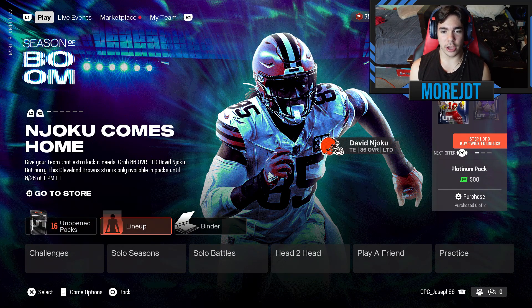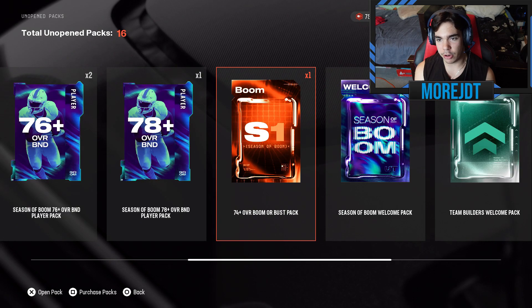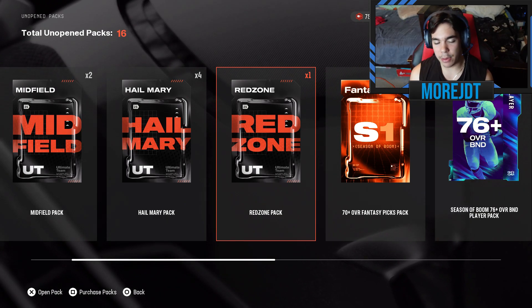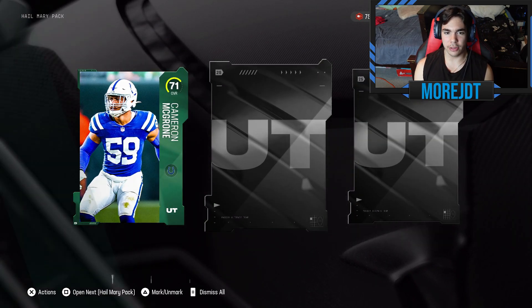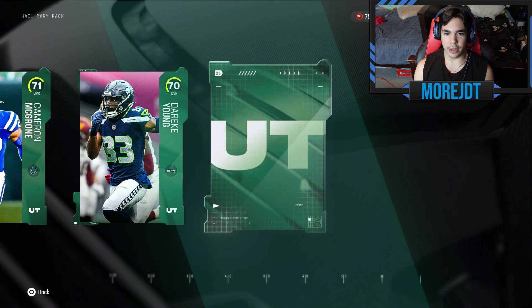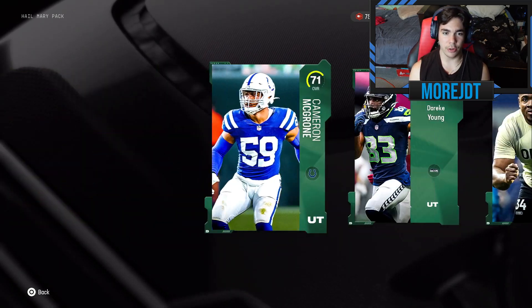There's a limited time David Njoku impact card, so let's see if we can pull something good. We want a pack that gives us the most players since we need them. We have four Hail Mary packs, two Midfield packs, one Red Zone — I say we open Red Zone last. Hail Mary first: we get a 71 overall right outside linebacker Cameron McGrone, a 70 overall wide receiver Jerek Young, and a 70 overall left tackle. Not the greatest start.